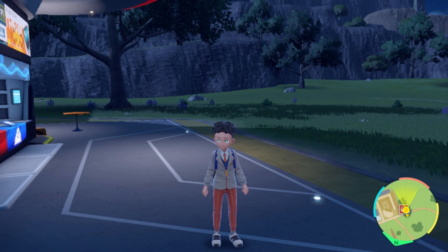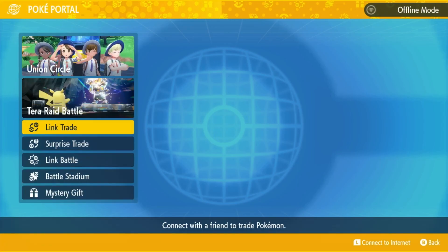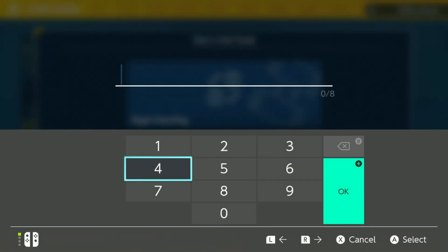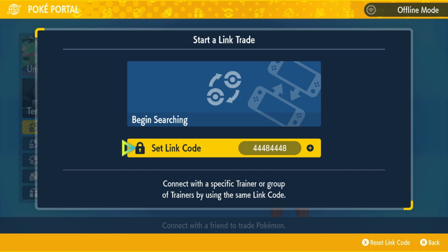To get a foreign language Ditto — also called a Masuda Ditto — catch yourself a Ditto first, which I already showed you. Then, with your Nintendo membership, go online, connect to the internet, go to Poké Portal, then Link Trade, and set a link code. The code to use is 4448-4448. Set it up and begin searching, and you should be able to find someone of a different language to trade their Ditto for your English one. It may take some time since a lot of English-language players are searching too, but keep trying — I tried for around eight hours and got five different language Dittos.